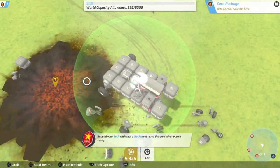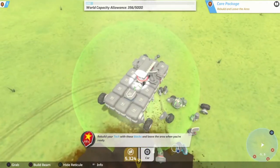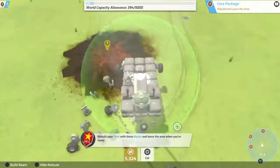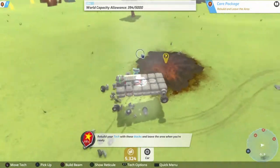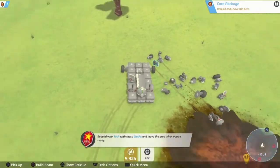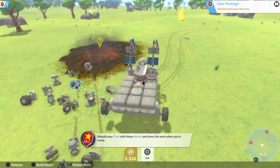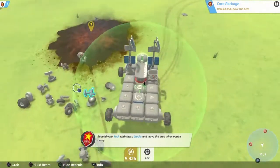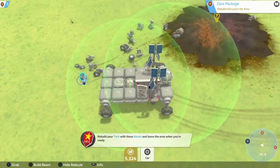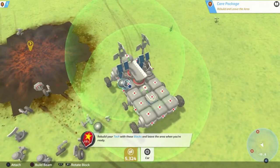I'm gonna throw these front wheels on. It's unfortunate that we have to carry two shield bubbles or two health bubbles. The inventory is something you'll unlock a little bit later into the game - as of right now we don't have an inventory, so everything has to either be on the ground or attached to our tech. And on the ground is not a very safe place for your valuable items.